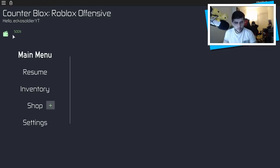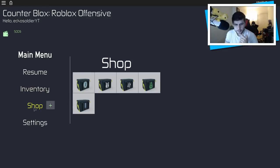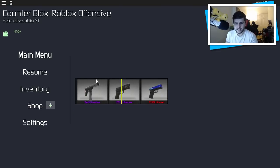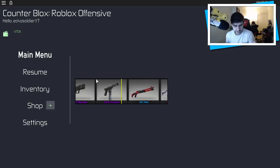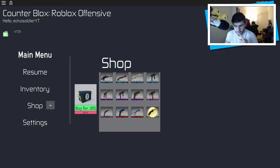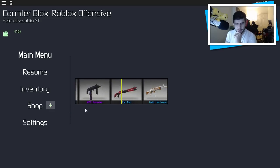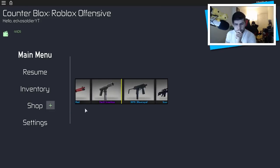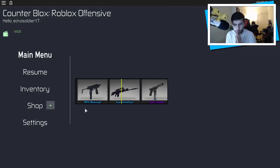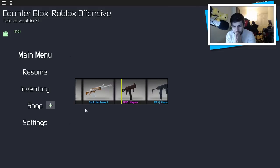I do have 500 Robux in here. We're going to go to the shop and start off with this crate. Let's buy this one and see what we end up with - I don't know how lucky or unlucky I'm going to be. This is my first ever time doing this, so I would like to get something special. M4A4 Precious - okay, I'll definitely take that! I'm going to turn the volume up a little bit. Let's do one more.